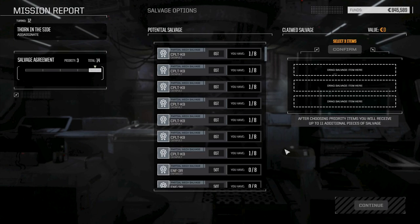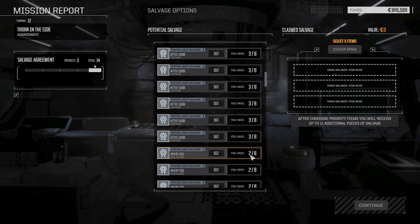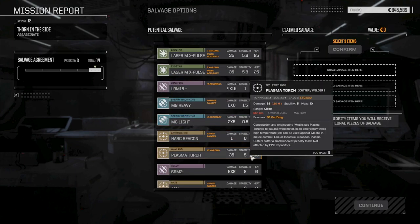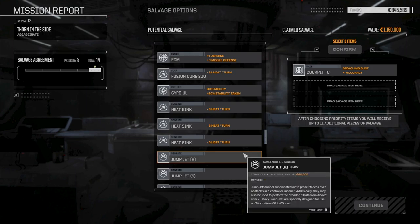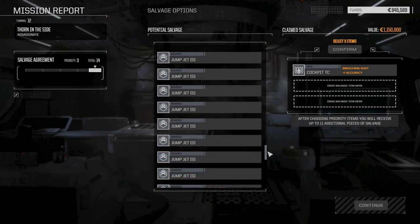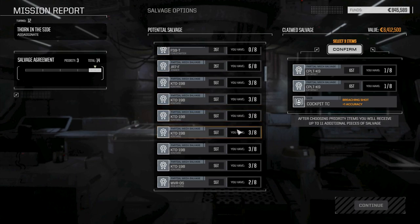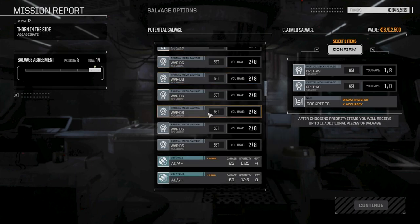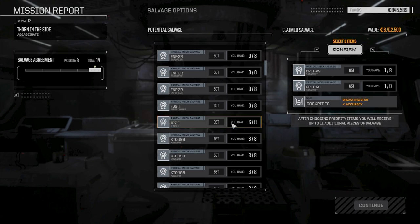We've got to re-outfit that Hunchback now. Maybe we'll switch up the Trebuchet and move the Gauss rifle out. Lots of Catapult parts — maybe take three of those. There are Kantaro and Wolverine parts too, and an LRM-15 Plus accuracy weapon. We can get the TC cockpit back. Thinking we take that cockpit and two Catapult pieces. Looks like we still got our Hunchback, which is good.